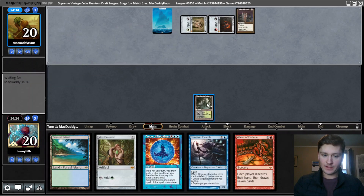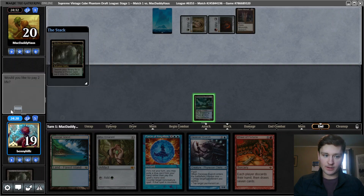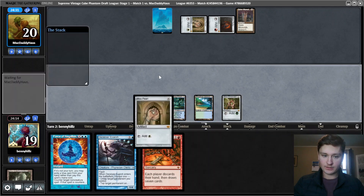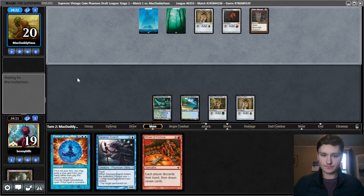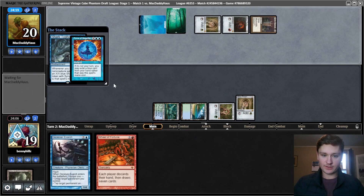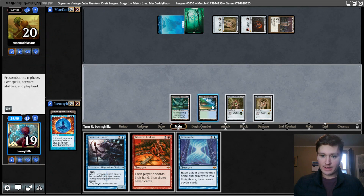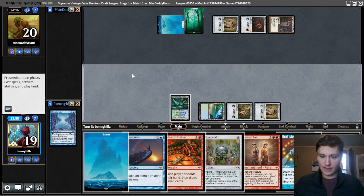Grim Monolith - okay, they have a lot of mana. We could force the Grim Monolith. If they ramp into Consecrated Sphinx, I'll wish we had countered it, but we can counter a lot of their things. Let's go land, Mox, Mox, pass. Not going to play any Deceiver Exarch shenanigans when we have hardcast Force of Will available. Shark Typhoon - Force of Negation. They have two cards, so it could be Force plus a blue card. Time Twister - do we want to just jam this? I think the answer is yes. It's not amazing, but I think it is worth it here.